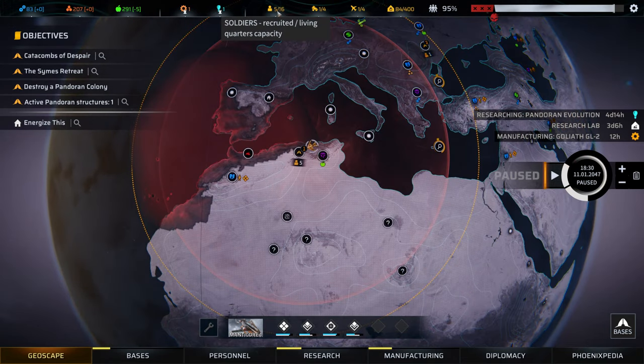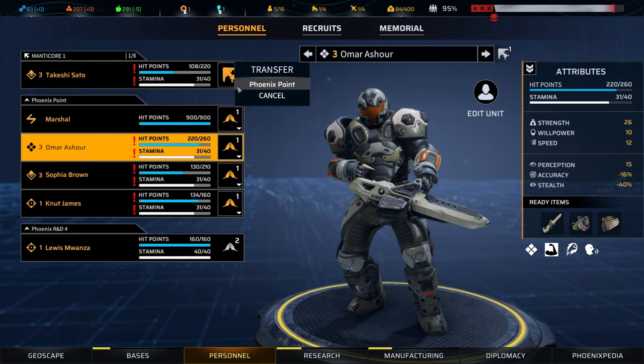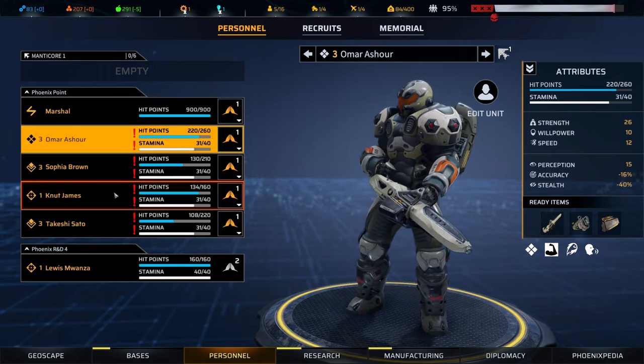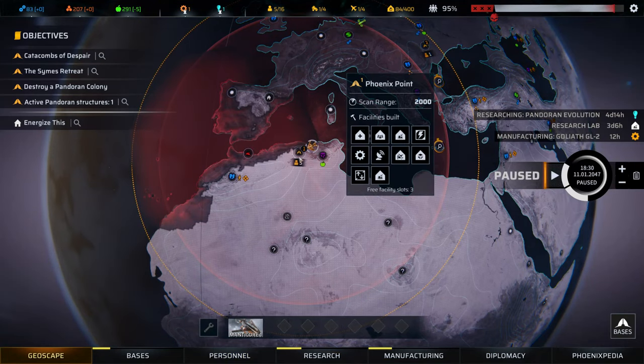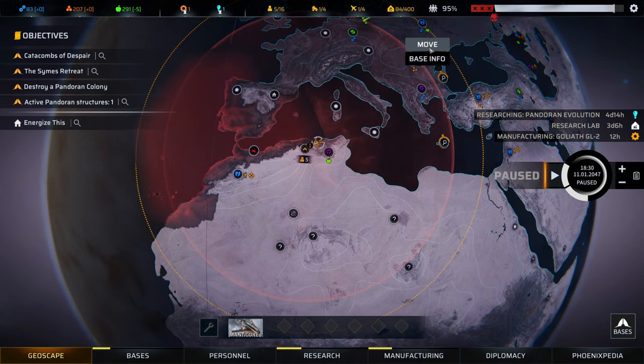That living quarters will allow us to recruit 16 operatives. We'll offload everyone, let them heal up, and transfer Louis over to Phoenix Point. And that'll do it for this episode of Phoenix Point. I hope you enjoyed it. Stay frosty and I'll see you next time.